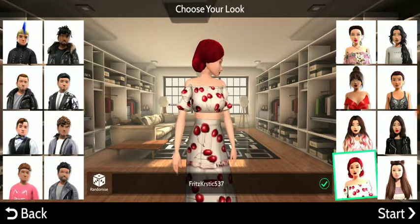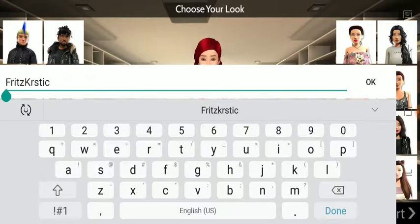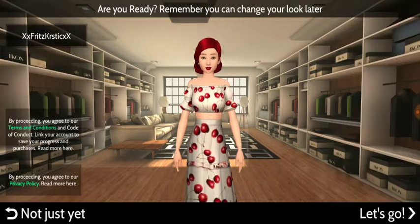We're going to do the dice where we can pick randomly. We'll do this one, we're just going to take this off and put X's because I think X's are so freaking cool. Boom, there we go, and then we do start.